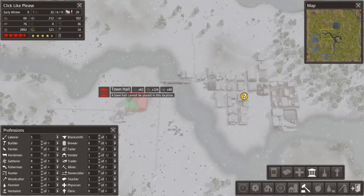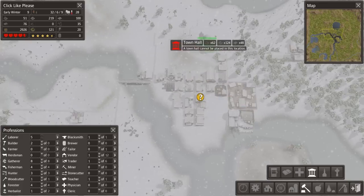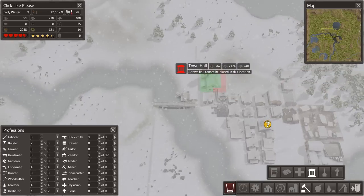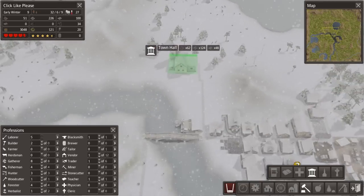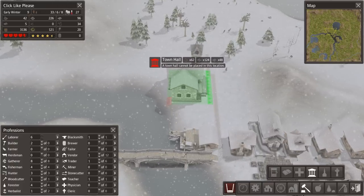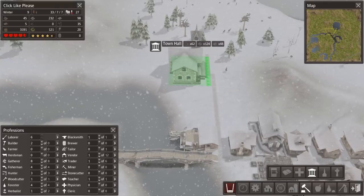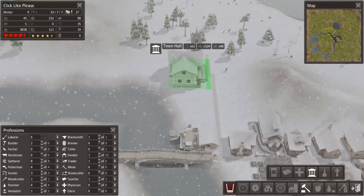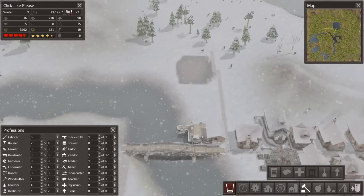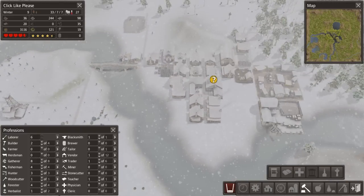Maybe let's end this decade by beginning construction of our new town hall. It doesn't have to be anywhere super important. This is primo real estate because of the market, so let's set our new town hall up back here. Town hall, you should be a thing that happens - it's almost the end of the decade. Town hall - boom. We've broken ground on the new town hall to end this wonderful decade of amazing progress.